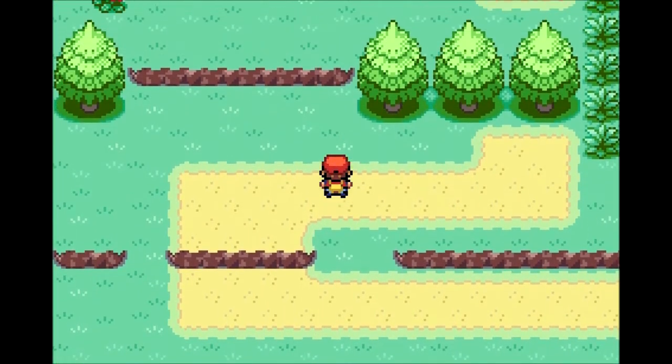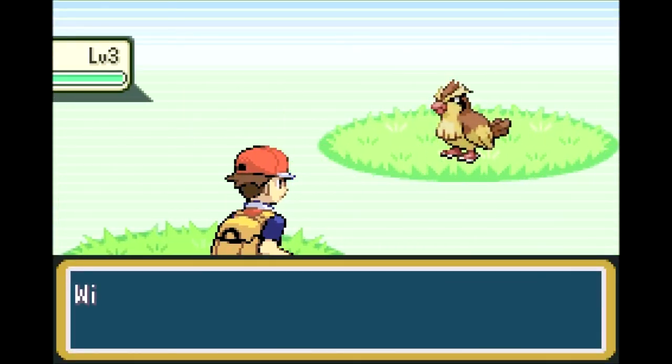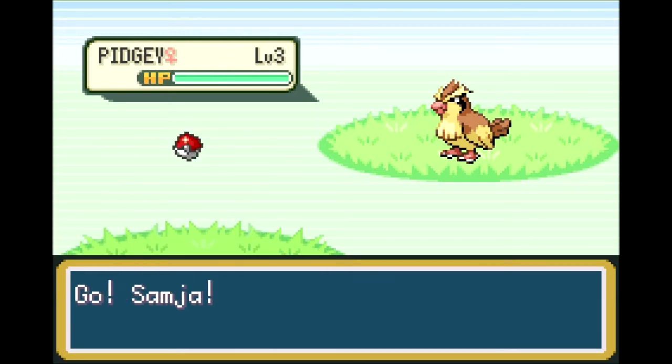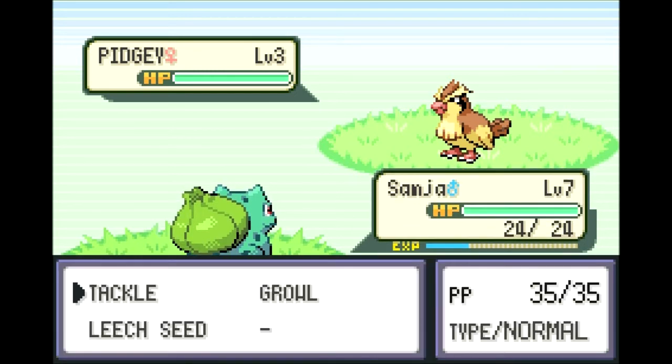The first thing I want to do is try to catch another Pokemon. There are two Pokemon you can catch here on Route 1: they are Pidgey and Rattata. Hey, it's a Pidgey — good, I want to catch a Pidgey. Of the two, Pidgey is the one that is actually good at the end of the game. Rattata quickly falls off in usefulness.